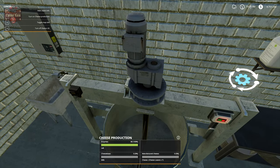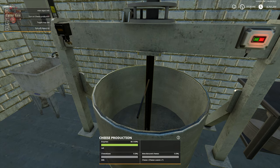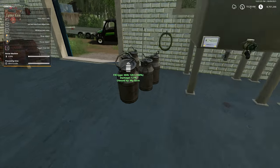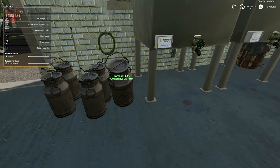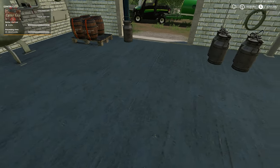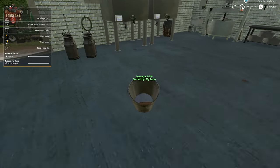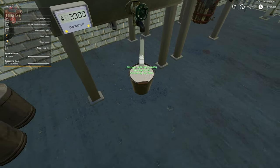Now we need to put in our milk. There are a couple of different ways to do this — we can use the milk can, about 100 liters at a time. We can also use a bucket to put milk in 100 liters at a time, placing it under the spout.